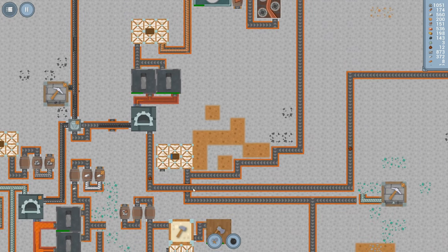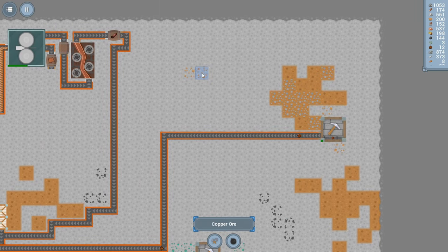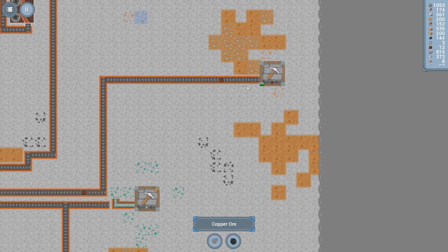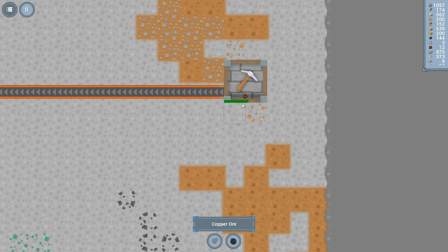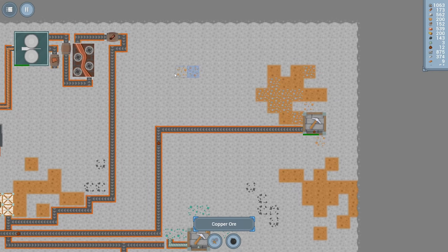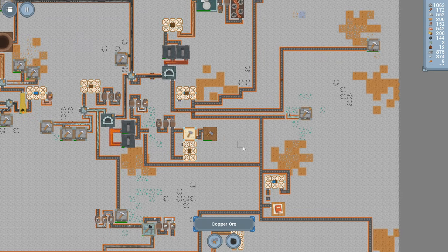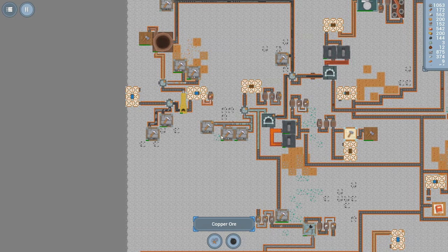Our copper supply is kind of anemic. We could shore that up — we've got two copper deposits there, and then we could take two more by deleting this copper mine, moving it up one, and putting another one down here. There are four underneath this thing — we can tell because copper is the only thing coming out. If we put a copper mine here, we need to route the junk stone that's going to come up.